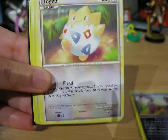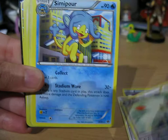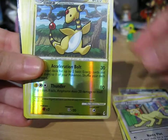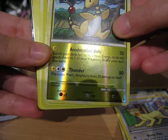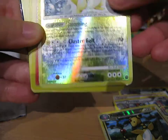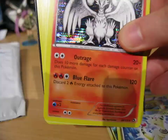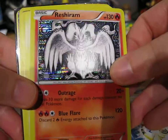We got a Lippard, Togepi, Togekiss, Semipur, Togetic, Persian. Aw, that is awesome — an Ampharos Reverse Rare! That's so cute. I love that Ampharos, that's so adorable. Oh wow, these extras are really awesome. Thank you so much.